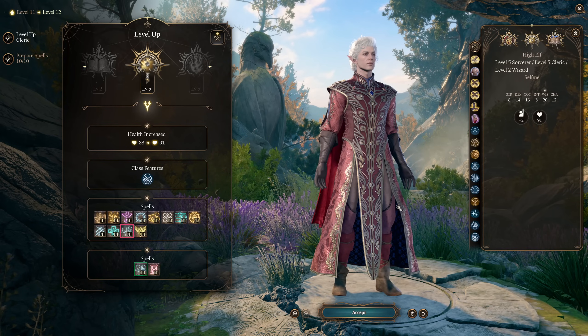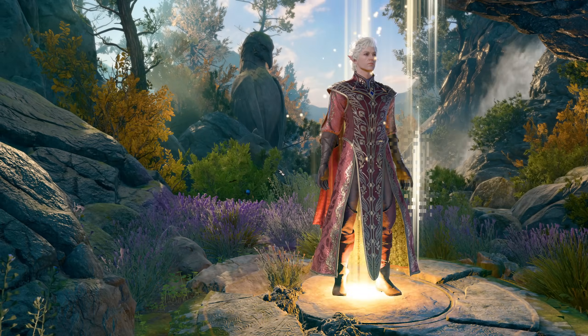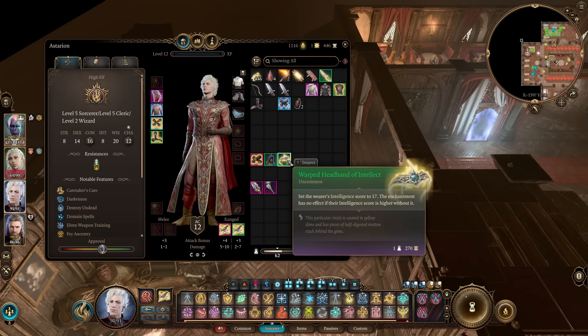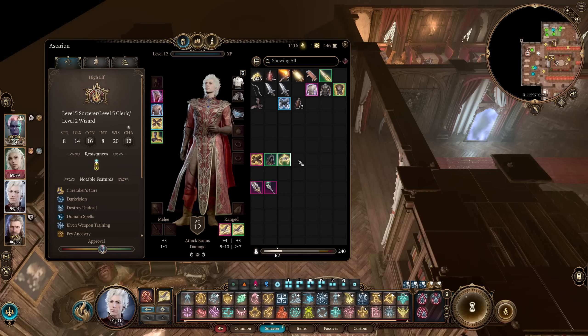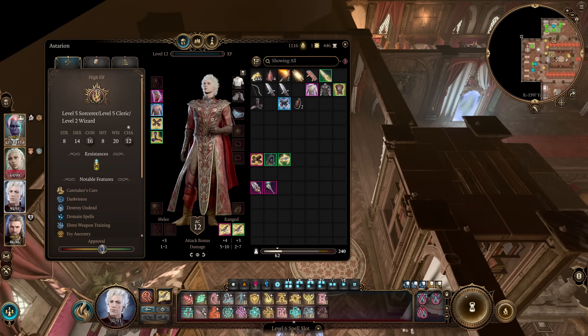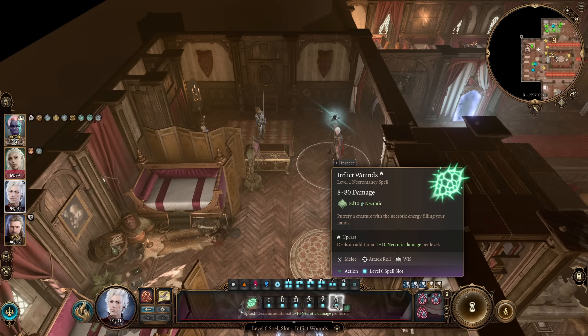Remember you're doing attack rolls when you make Inflict Wounds, so critical hit gear is very powerful. Gear like the Shadeslayer Cloak and the Knife of the Undermountain King will make Inflict Wounds more likely to critically hit. When you're doubling an enormous amount of damage — like an upcasted Inflict Wounds at 8d10 — that's 16d10, which is really, really powerful and will kill most enemies in a single shot, especially if you can do it multiple times per turn.